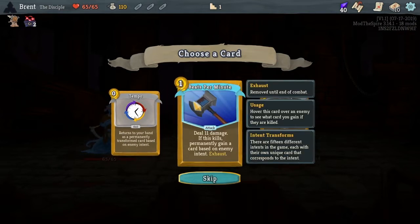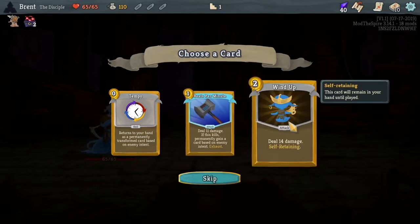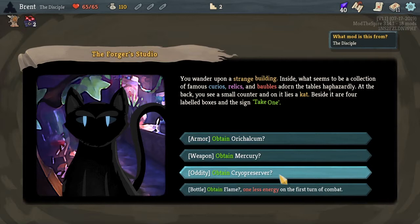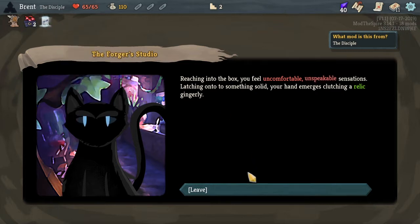Tempo - we got this one again. Dilemma just kills a card based on the enemy's intent, that's weird. 14 Dance and then self-retain - that's pretty good too because this one will just end up being free. We'll take that - pretty much two turns and it's free. Mercury - ooh, Crypto Server is really good, I think that's the upgraded relic for this which is really nice.